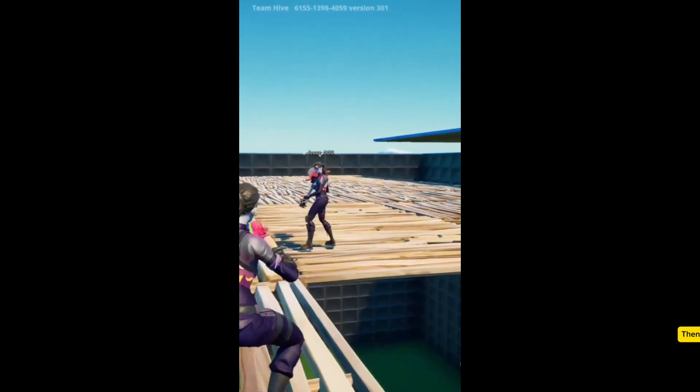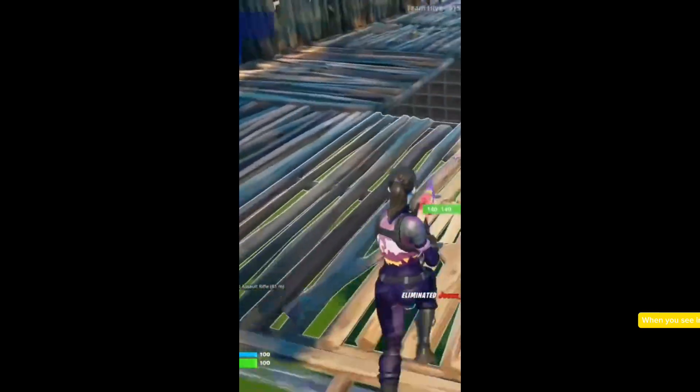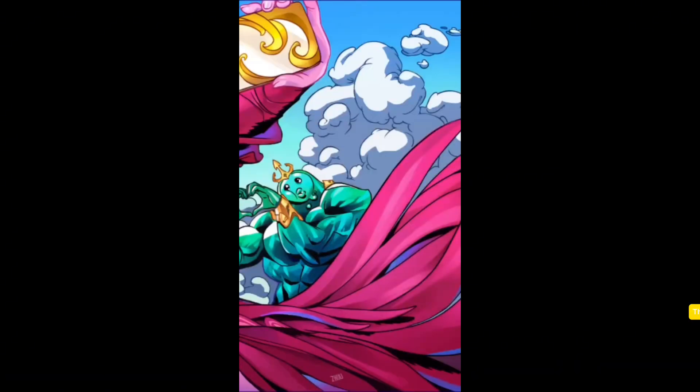Then you're gonna want to kill your friend to get XP. You need 110k XP, so kill your friend until you get that amount. When you see it in the top left corner of the screen, you know you've done it right. Then you can leave the game and see your new skin. Hope you enjoyed, make sure you like and subscribe.